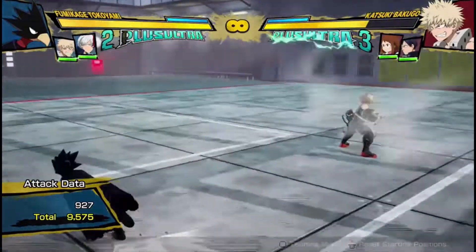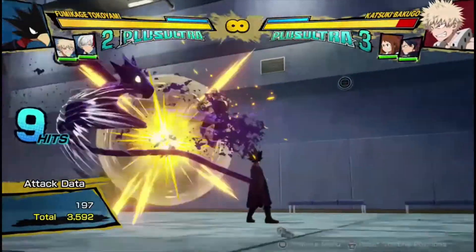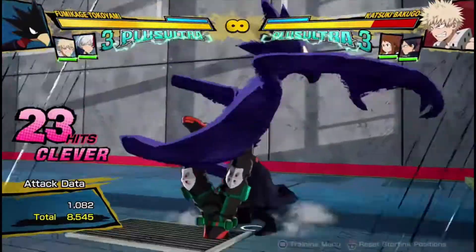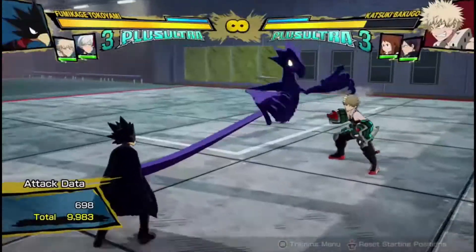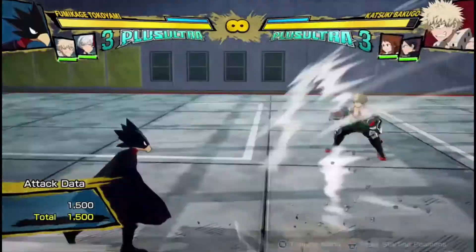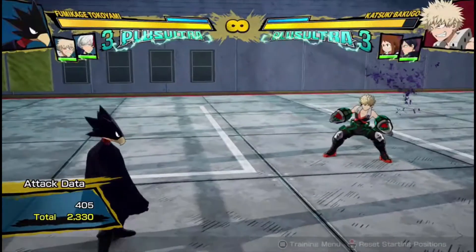Tokoyami gets different damage from different situations, but a lot of the time you want to make sure you're going into the air attack whenever possible. You want to make sure you're doing an air attack, because that's where he can get into his combos. And if you mess it up, it's been free — so it's not like you've really lost anything by messing it up, just the opportunity to do damage.